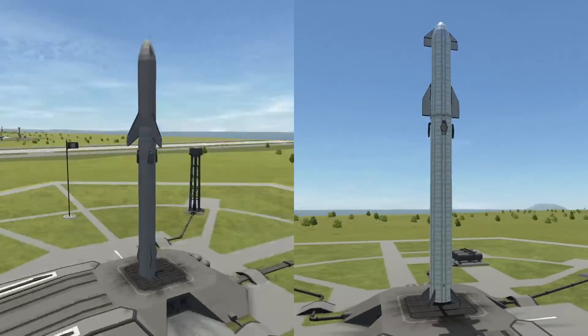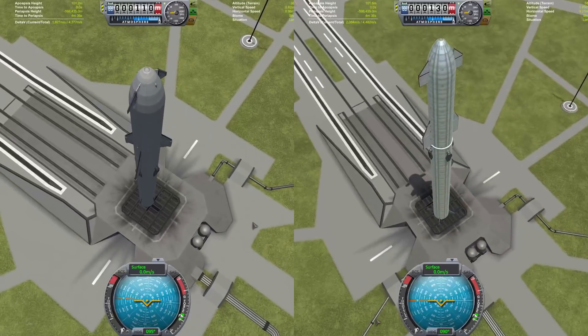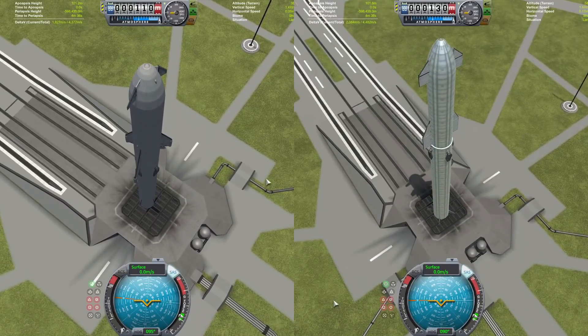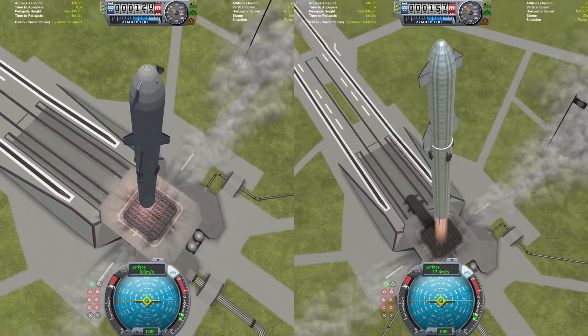Hello everybody, and in today's video we are going to be doing a race between the BFR, which is on your left hand side, and the Starship, which is on the right hand side, to Duna or Mars and back. Let's get the engines fired up and we can get going.